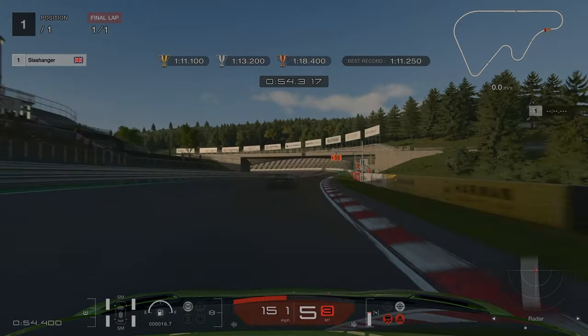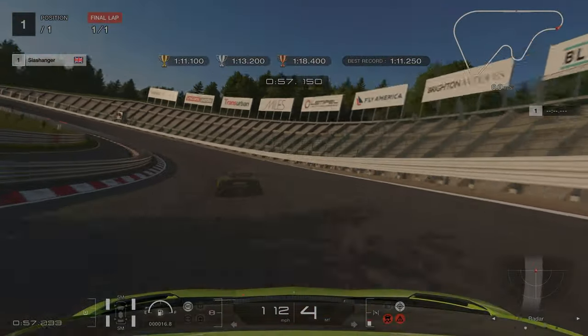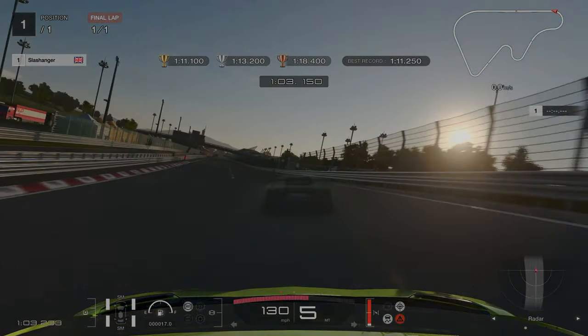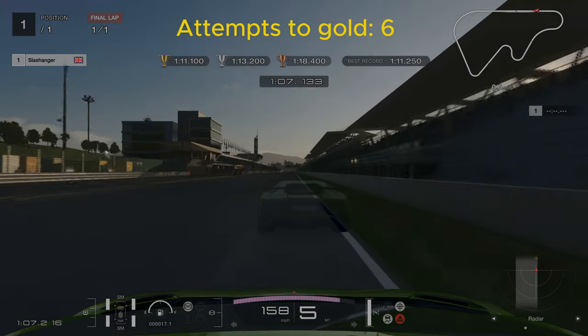For our final braking point we are braking at the 50m mark. We are going to dab on the brakes — again we are sticking to the outside of the corner, and then working our way in. In total for this challenge it took me 6 attempts to earn gold.